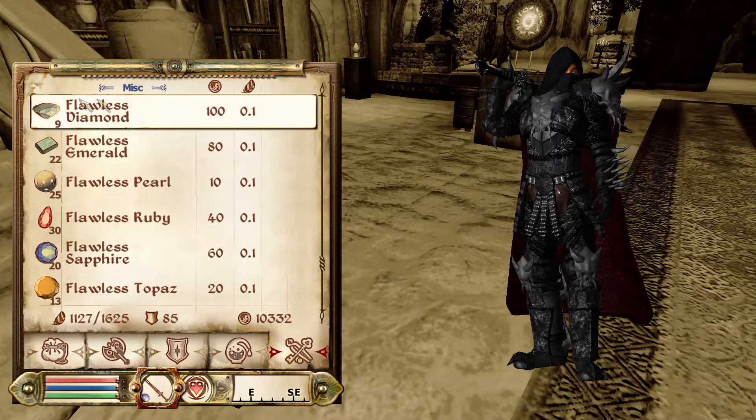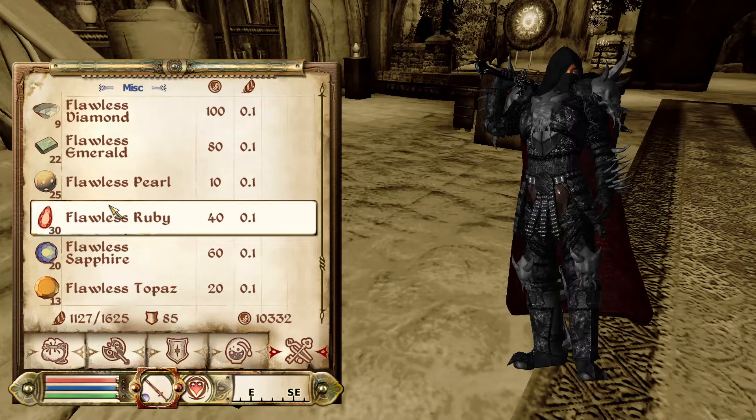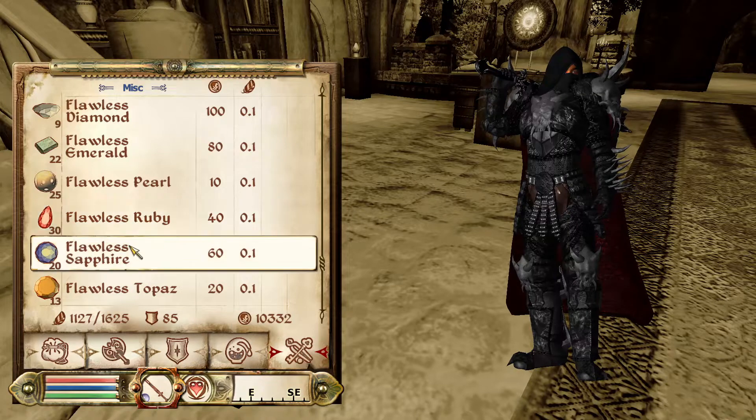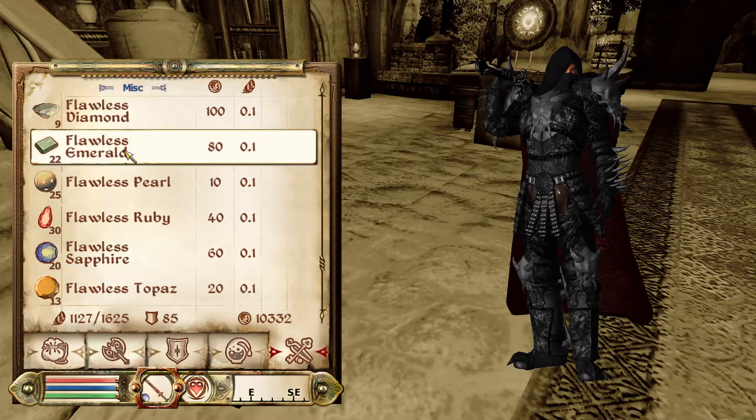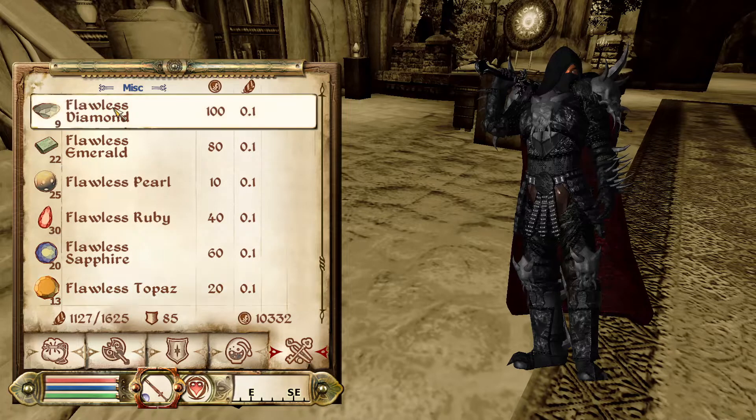So here it is. We have flawless diamonds, flawless emeralds — I think we should have more than enough. These must be rubies, sapphires, emeralds, topazes, diamonds, and pearls.